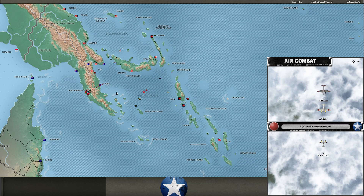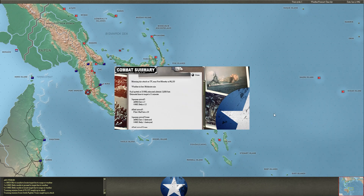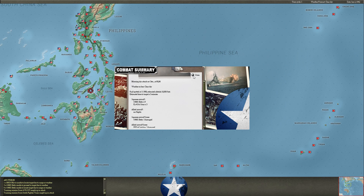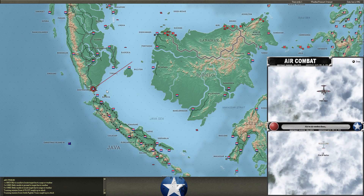Another Betty group does the same thing, but he does have good CAP over the hex and I'm going to lose some more Bettys here. Lose two planes, take out a Buffalo, but no other gain. Do some runway hits at Cebu — nothing major. And Bettys once again running into CAP, going after those ships at Osthaven. Lots of Betty losses this turn.